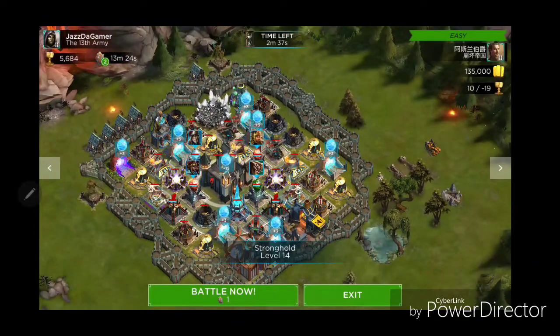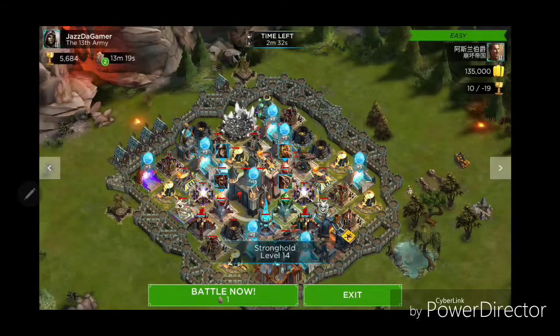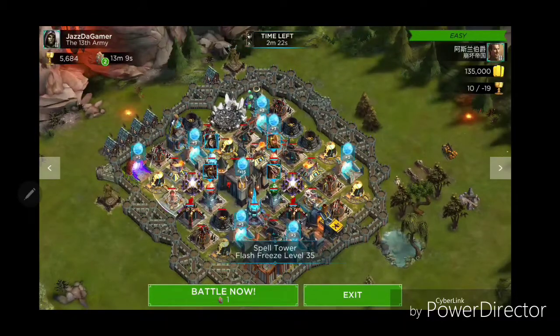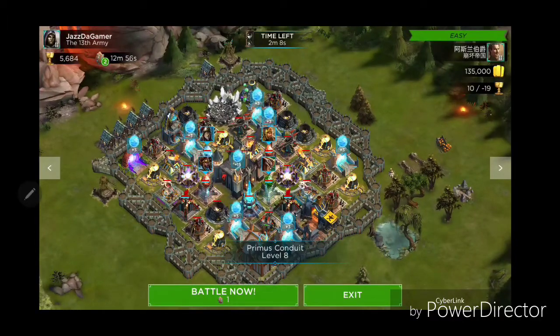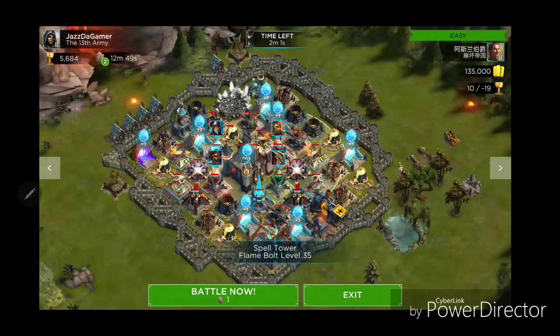Okay, we're going to survey this base and take a look at what could possibly cause us the most damage or problems during this battle. I see conduits are always trouble, especially when next to a freeze tower because it can really slow your progress. This flame flare tower is only level one, so I think we're going to focus on destroying this Primus Conduit with our Entangled power, attacking from the right side.